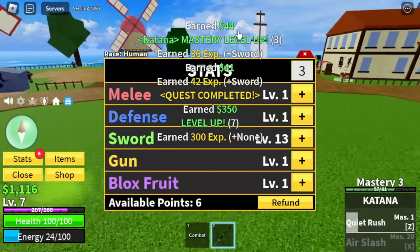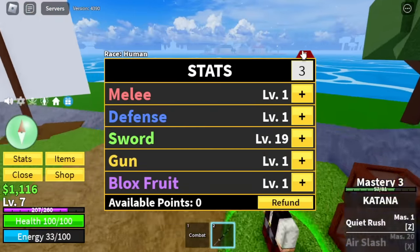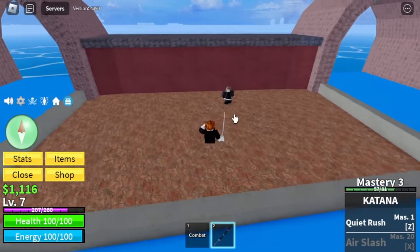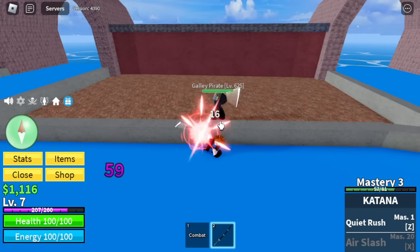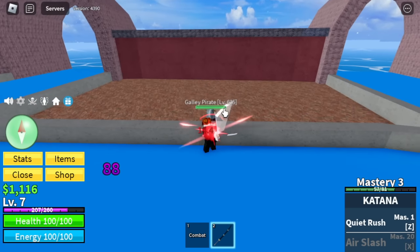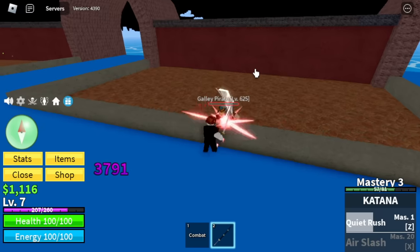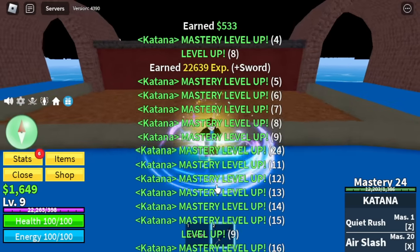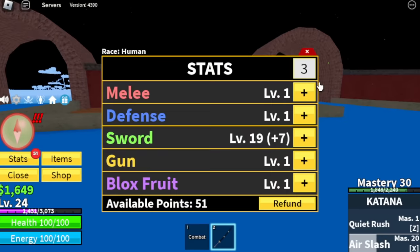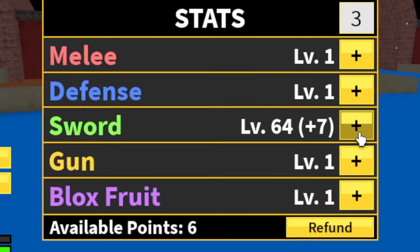We are at level 7. Here are the stats — check it out: 19 sword. To make things faster, we're gonna head to Fountain City. Let's defeat some galley parrots. Everyone knows this — the fountain strat. Just use left clicks and that's it. There's a chance that you might die, but keep on using your left click. With just one kill, you will reach level 24. Here are the stats. Put all the stats on sword to make things faster.